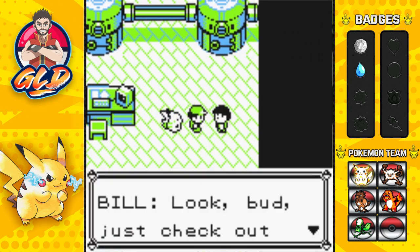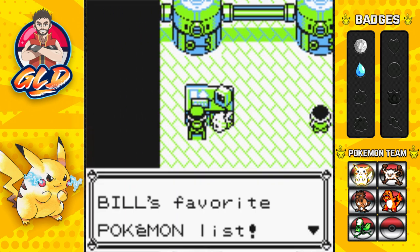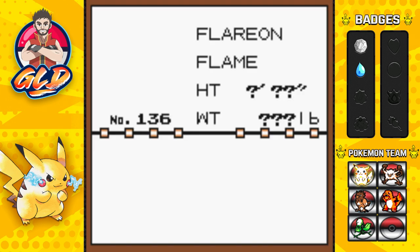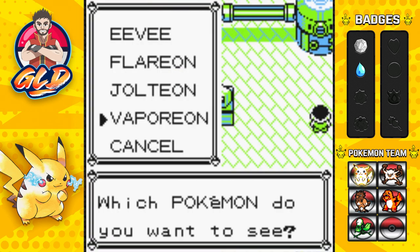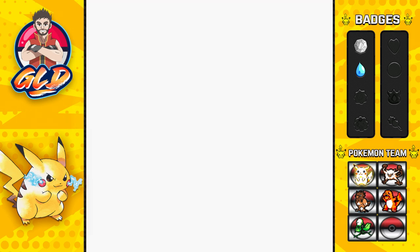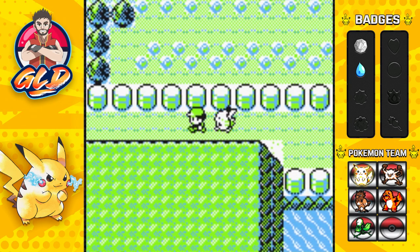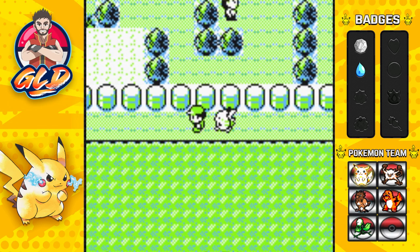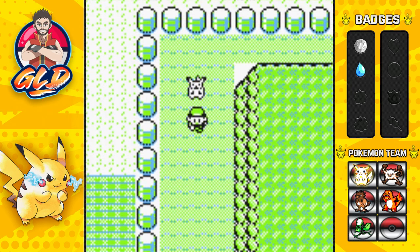Once you step outside and go back inside, you can talk to Bill once more — he'll say check out some of his rare Pokemon on his PC. You're going to see Eevee's evolutions: Flareon, Jolteon, and Vaporeon — three good evolutions you can actually have. I know many of you guys would want me to have Jolteon instead of Pikachu, but this is Pokemon Yellow — Pikachu has an attachment to me, so I'd rather do that in other games.